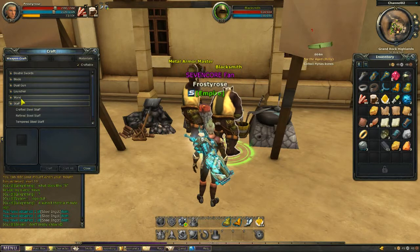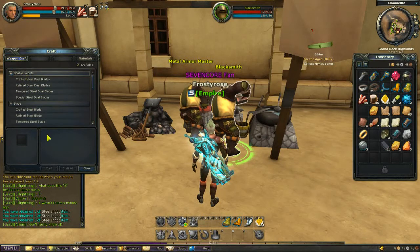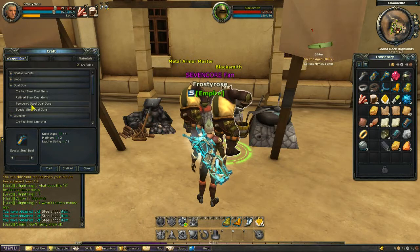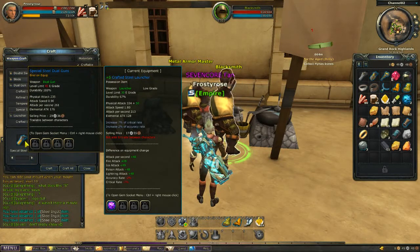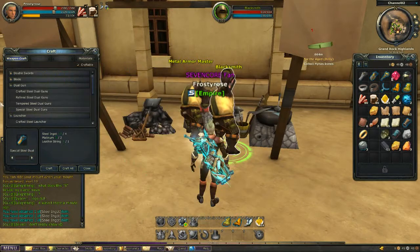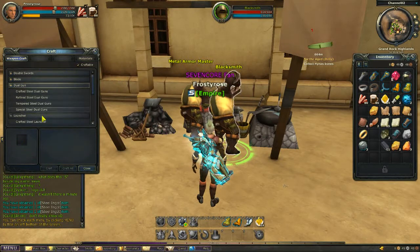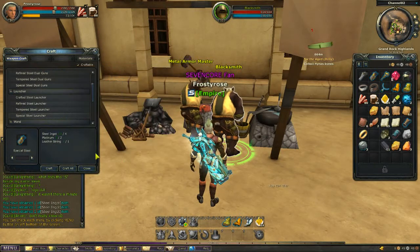As you can see, now it only shows what I can create — there are no red items. I'm a launcher gunner, so let's create a launcher. You click on a crafting item and you can see it points out what items are required to create it: steel, platinum, leather string, and what the stats of the item are. The materials are pretty much the same for dual guns and launchers, maybe just in different amounts. We'll go ahead and create that.